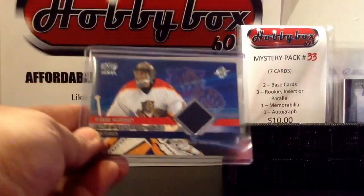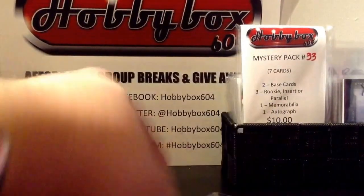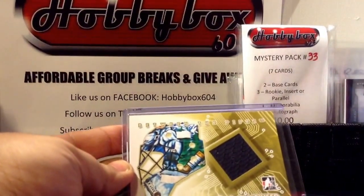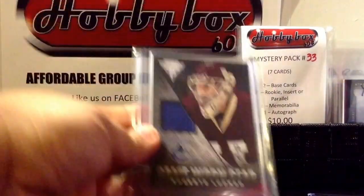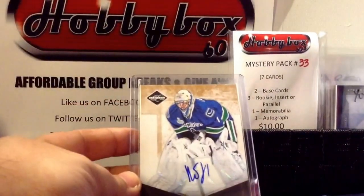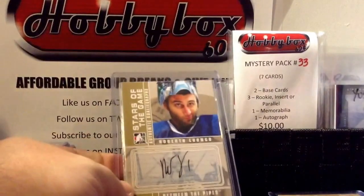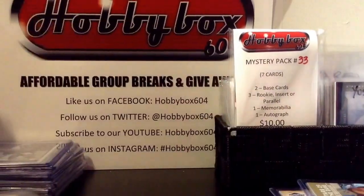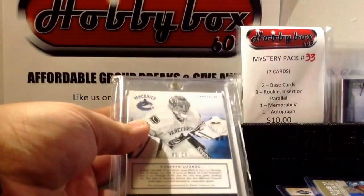Moving to the Luongo collection: 2005 Pacific, just a regular jersey card. This is, I believe, 08-09 Between the Pipes regular jersey card. From the recent Titanium, short print game-worn gear; 11-12 Limited gold out of 25 autographed; autograph Between the Pipes Stars of the Game goalie graphs - that's a short print as well, my first numbered one out of 25.